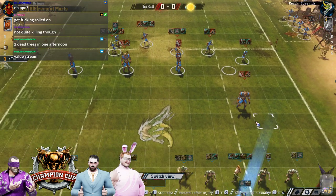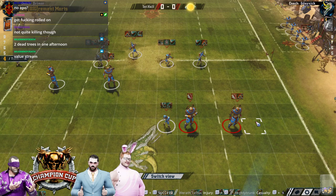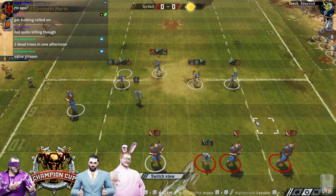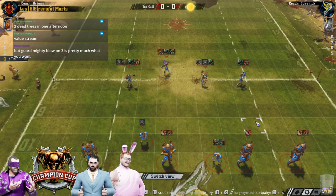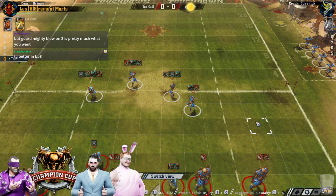This Khemri does have a few nice bangy pieces, but if you look at the Tomb Guardians, they are trash. He's got a nice full roster, a couple of nice pieces for the backfield. They're trash, but they're good enough - three have got guard, two have got mighty blow, one's a rookie completely. You'd love to see a couple of stand firms in there, and for the rookie to have at least guard. They are just a tiny bit subpar with that rookie and with no stand firm, no doubles across them. But there's still things they can do and they are incredibly TV efficient.